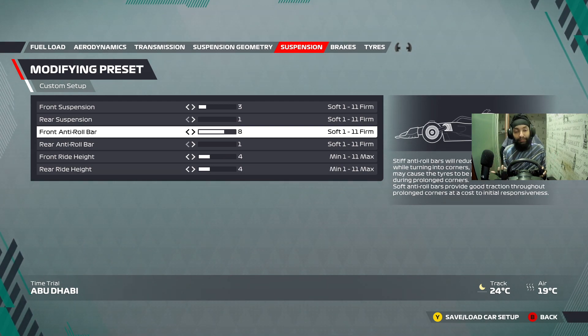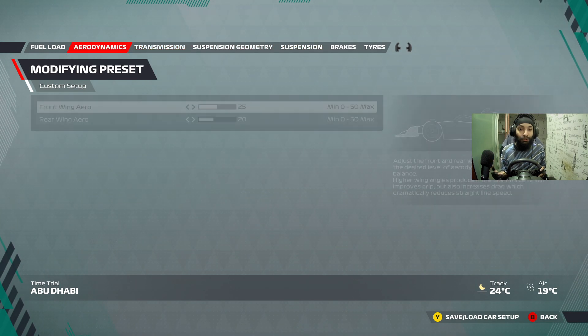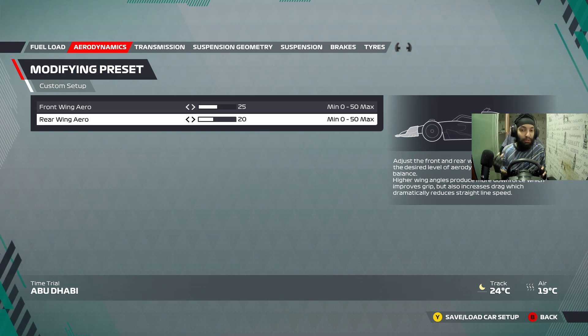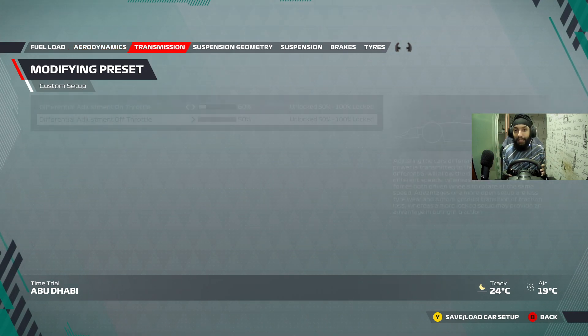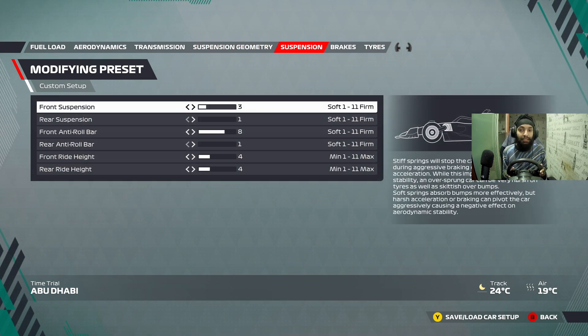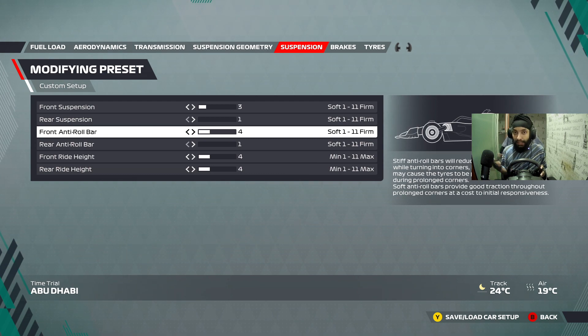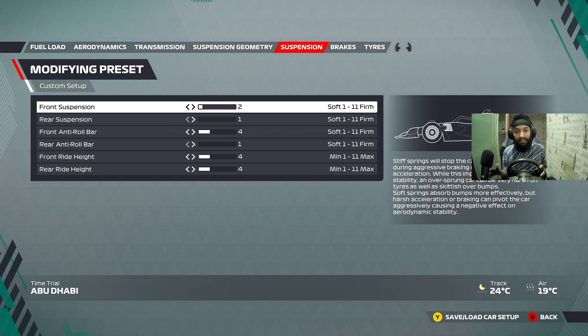If you go too stiff on the front suspension and anti-roll bar, it's going to make your car understeery, and even if you raise the aero or reduce the rear aero, you're not really going to gain lap time. So make sure your aero is set first, and then you can come and tweak the suspension. 3 on the front suspension — I kept it the same, it was just nice. I tried 2 and the car was a little wiggly-wiggly in corner entry. 4 was a bit understeery, so I just kept it at 3.